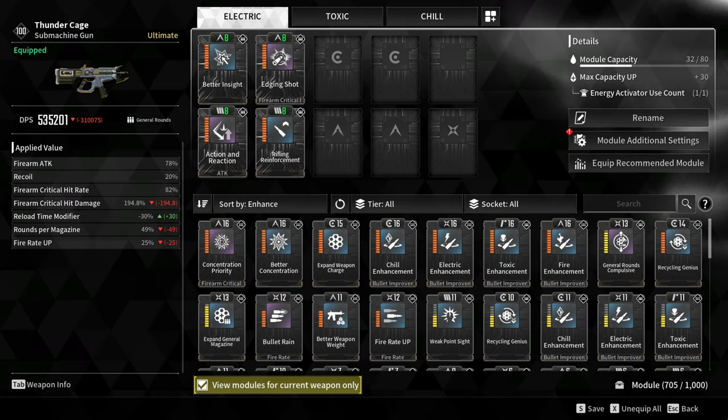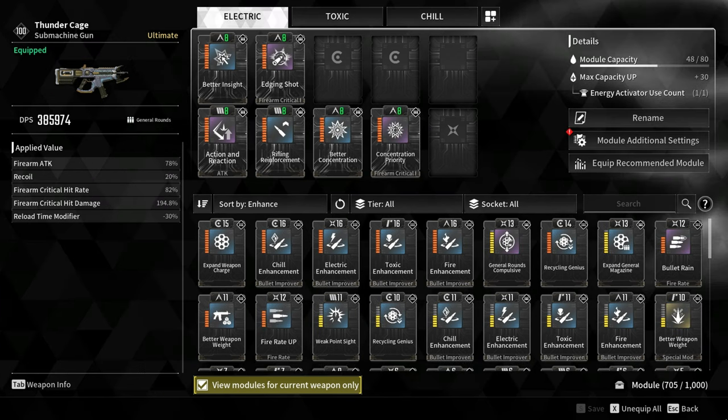For critical hit rate, I added Better Insight and Edging Shot for a total of 82%. The default critical hit rate of the Thunder Cage is only 20%, and adding these two modules increases it from 20% to 36%. While 36% seems low, this is an SMG that fires a lot of bullets quickly, so one will surely crit. For critical hit damage, I added Better Concentration and Concentration Priority, increasing critical hit damage by 194% — from 2x to 5.8x.